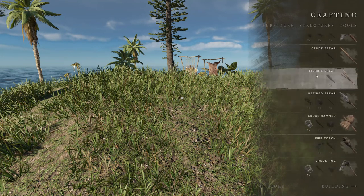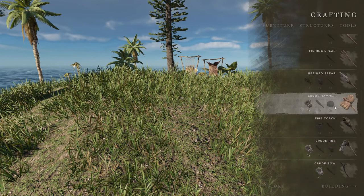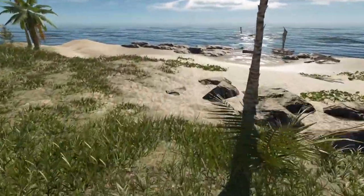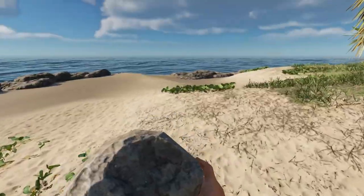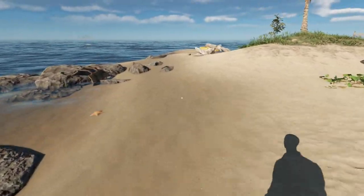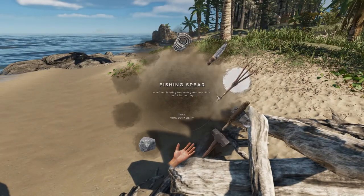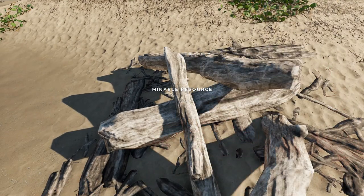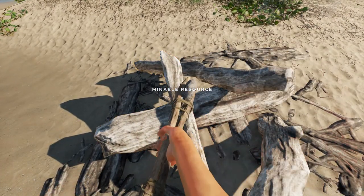So for the hammer, what I need is two stones and a stick. I've just seen a stone over here. But I've got a pickaxe now, so it should be easier to get some stones. Let's see if I can quickly find one or two. I need some sticks as well. I like that you can now use these driftwood piles to get normal sticks. That's a really good change.